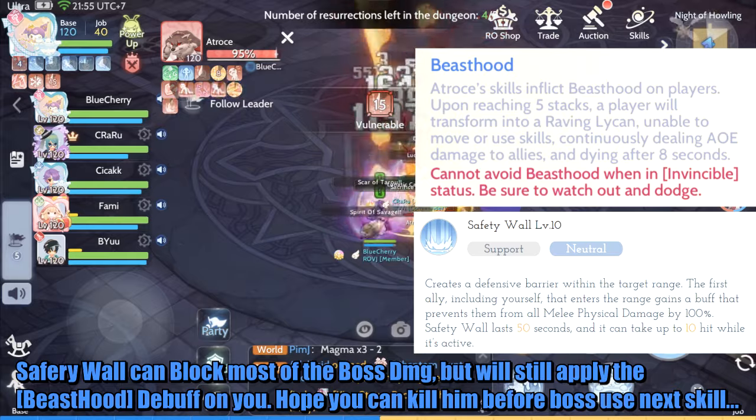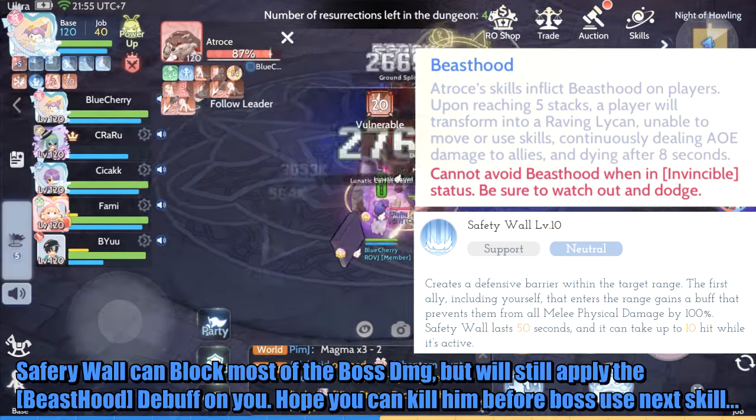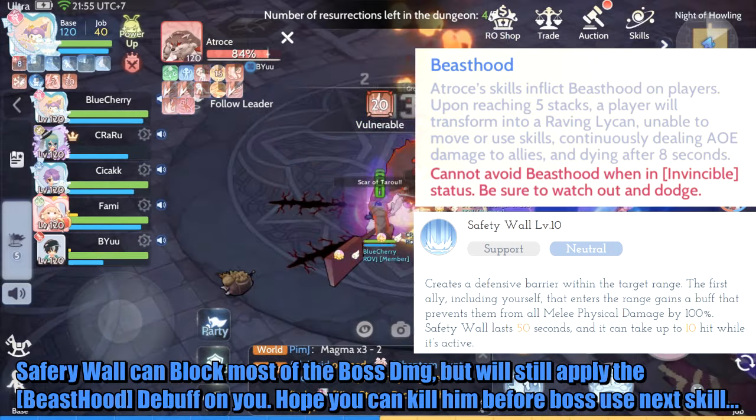Safety Wall can block most of the boss's damage, but will still apply the Beast Hood debuff on you. Hope you can kill the boss before it uses the next skill.